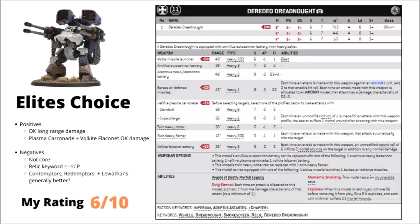Into the Elite section, we have the Deredeo Dreadnought at 190 points base. It's the dedicated long-range firing platform Dreadnought and can be specced to go after aircraft with the Boreas Air Defense Missile System. My favourites are the Plasma Carronade and Volkite Falconet Battery. Its defence is okay — 12 wounds, Toughness 7, 5+ invuln, and Duty Eternal — but it doesn't get the Core keyword like the Redemptor, so no nice buffs. It has the Relic keyword and Martial Legacy, costing an extra command point. I've ranked it 6 out of 10 — a usable fire platform, just a bit mediocre compared with other options, particularly those with Core.